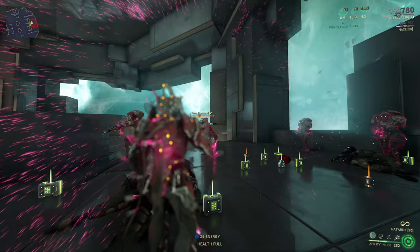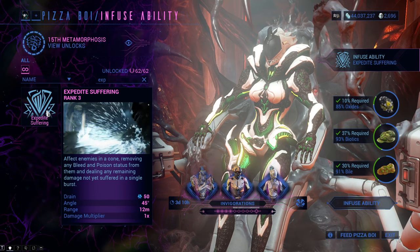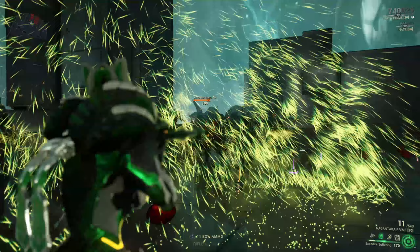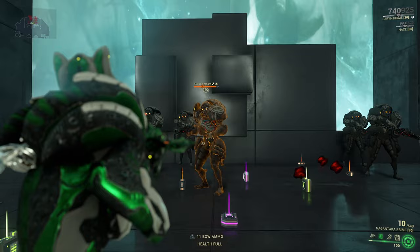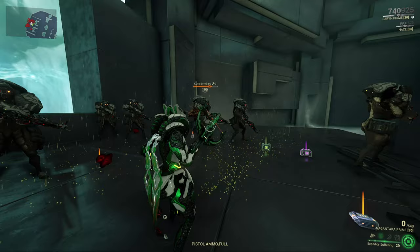Marked for Death is extremely complicated so I recommend checking the wiki. Eighth: Expedite Suffering, unlocked at tier 9, needing 10% oxides, 37% biotics and 30% bile. The ability is useful with high-damage high-fire-rate status weaponry. When an enemy is affected with the bleed or toxin status, you can use the ability for 50 energy to instantly trigger the full damage of those effects rather than waiting out the full duration. It works in a 12-meter radius at max, extendable with range mods, but only in a 45-degree angle in front of you.